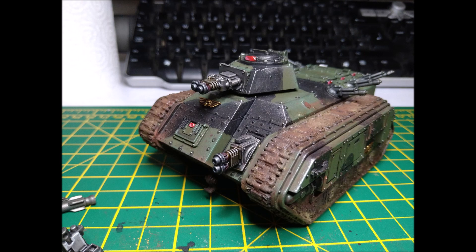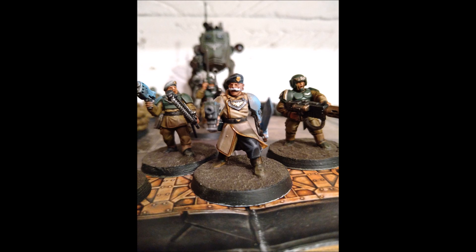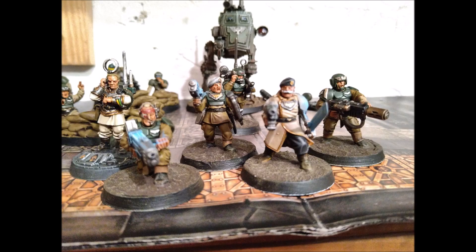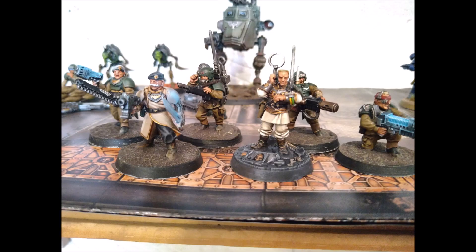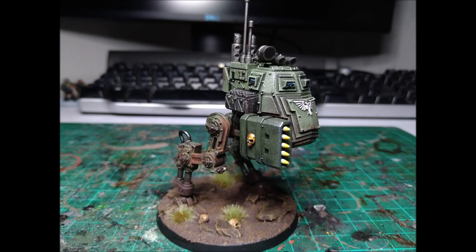You can use Bring It Down to reroll ones to wound, or if you're targeting a vehicle or monster, use the Scion-specific order Elimination Protocol Sanctioned — which everyone forgets about — for full rerolls to wound against that target. These guys drop in happy to overcharge plasma, wounding on twos with reroll-ones to hit via Bring It Down, or wounding on threes or fours with full rerolls against a big monster. That's your take-all-comers build. You buy three boxes of Tempestus Scions and you're having a great time.